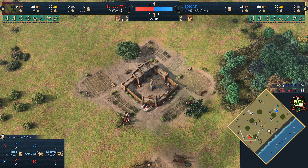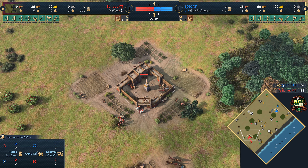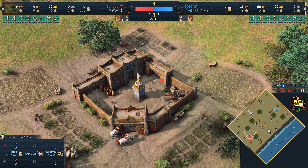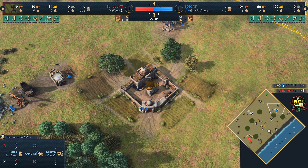Welcome everyone to a casted game for Age of Empires 4. Today, spawning in the southwest corner of the map playing in red, we've got Louis MT playing as the Malians. And his opponent in the northeast playing in blue, we have 3D Cat playing as the Abbasid Dynasty. Welcome everyone to Coastal Cliffs.